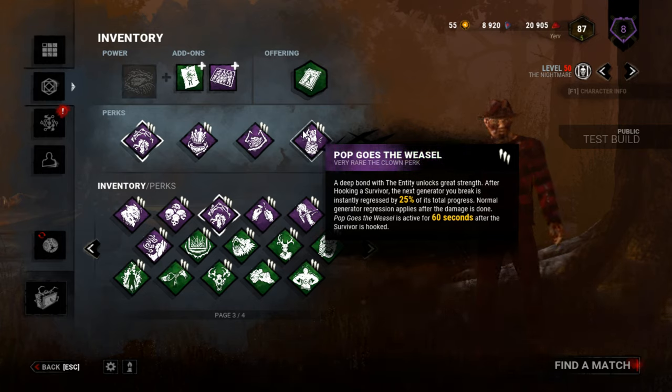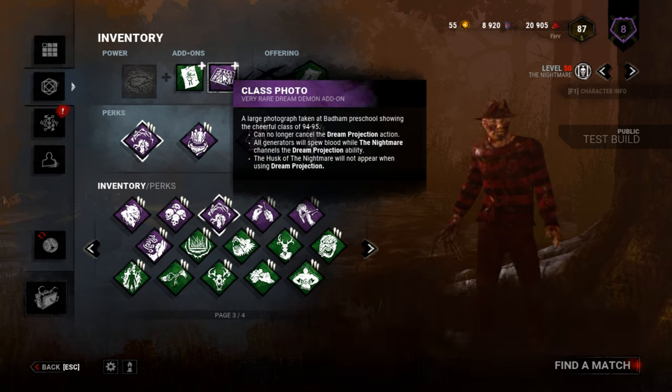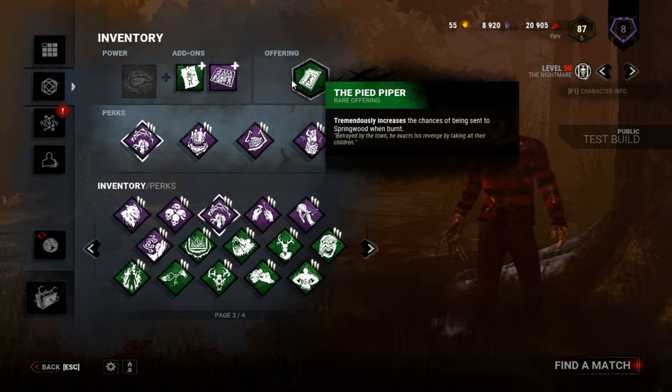You could go with Surveillance or Discordance for tracking other generators, but personally I would prefer Discordance because Surveillance can get a little confusing — when you break a generator it makes it glow white, which is the same color used to determine what generator you're teleporting to. So I don't really want to deal with that. For add-ons, I'm using Nancy's Masterpiece — the more people that are asleep, the faster the teleports come back. And just to troll people, I'm using the Class Photo, which makes it so whenever I'm teleporting to a generator, every single generator will start spilling out blood, so people will think I'm coming to their generator even when I'm not. Hopefully that will apply pressure, and I'm also going to the Badham map because it's a great map and I want to play the new reworked version.